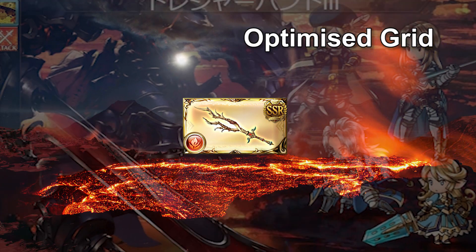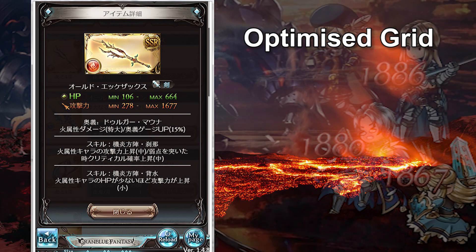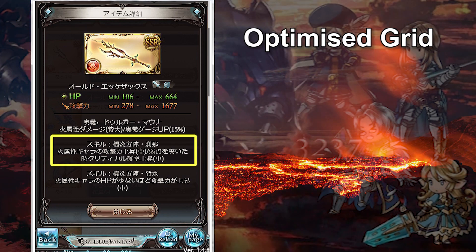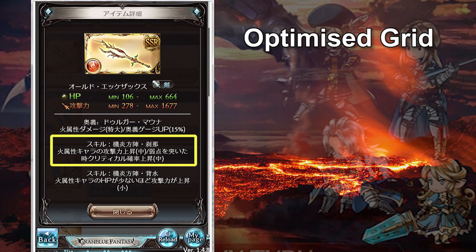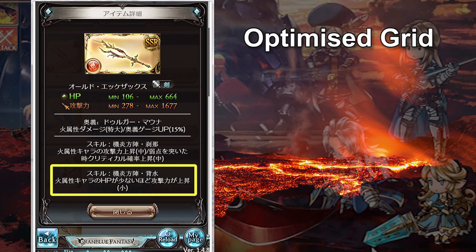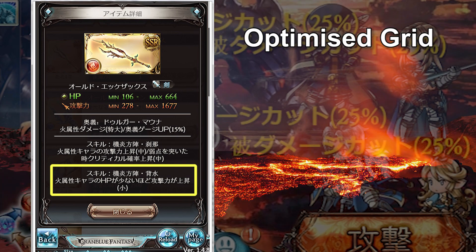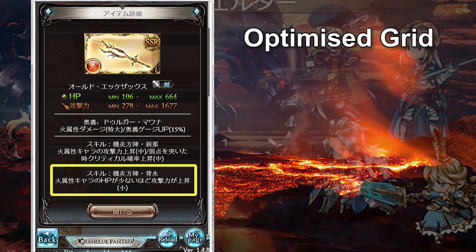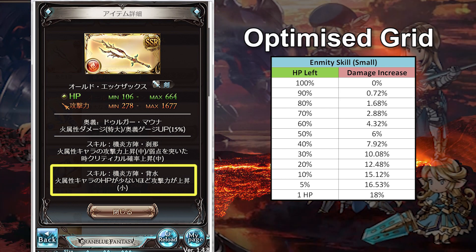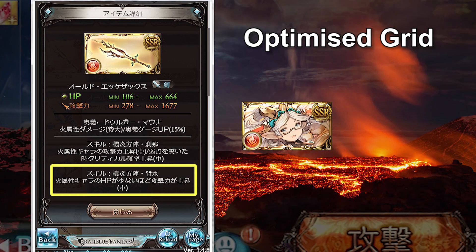I'm going to share 2 more optimized Magna fire grids, and this weapon — Ancient Akasek — will be the main focus. At first glance its raw stats may look a little pathetic, but its skills make it one of the best magna weapons in the game. The Celia skill gives a medium boost to fire characters' attack and critical hit rate when fighting against wind enemies — that means 12% increase in attack and 5% critical rate at level 10 weapon skill per weapon, which is a very nice package. It also comes with a small Enmity skill which increases your attack as your HP drops, helping to compensate the weakness of a medium attack skill and further enhance this weapon's potential. Even though Akasek only offers a small Enmity skill, it proves to be very powerful if you have several in your weapon grid, especially with characters like Zeta or Anila in your team.